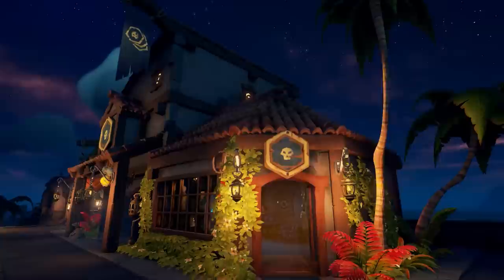Nitpick: on the Pirate Emporium store at night there's this window which is very brightly lit, indicating that the lights are on inside. But if we walk inside, they're not on at all — it's dark in there.